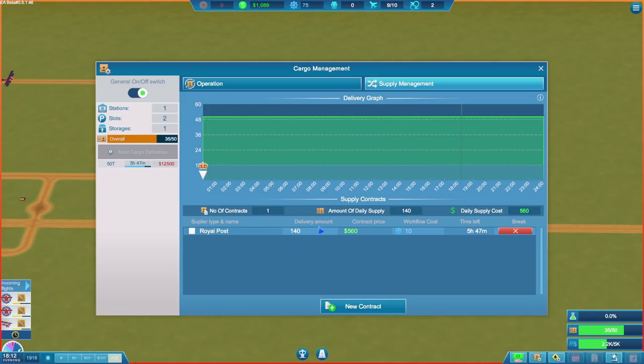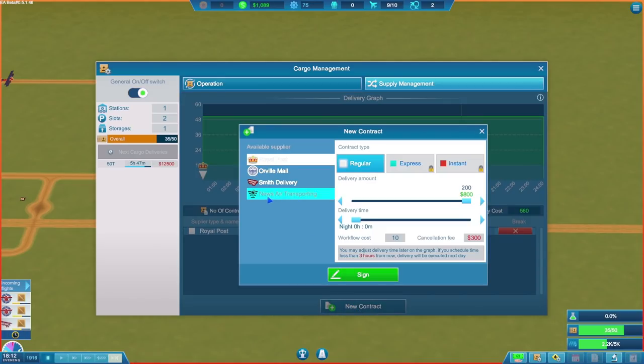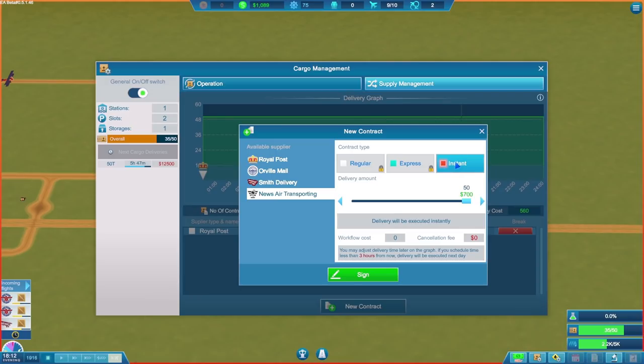It's left us in a silly situation. We had an initial contract with the Royal Post — they were going to deliver 50 bits of cargo to us at midnight. But then in the late afternoon we'd burnt through all 50 cargo, had nothing left, and planes were coming in expecting cargo. We couldn't oblige because we didn't have any, causing a backlog. So we had to go to News Air Transporting and grab a big load of instant cargo to be delivered straight away.